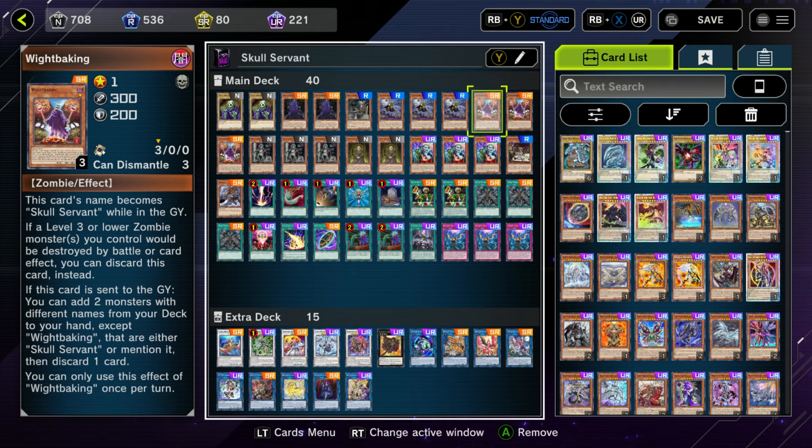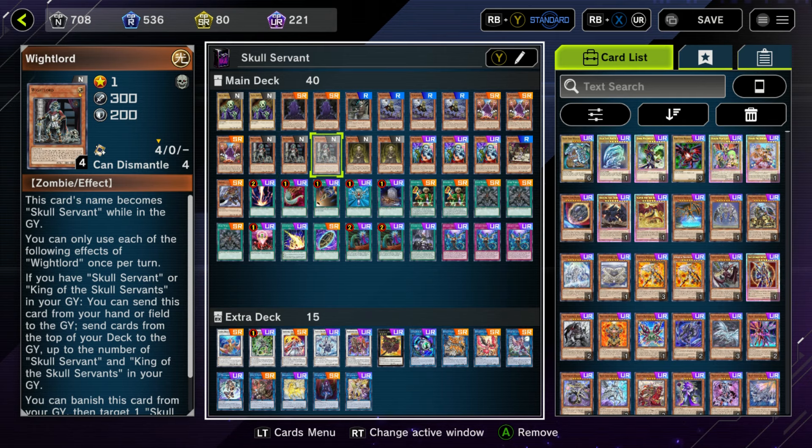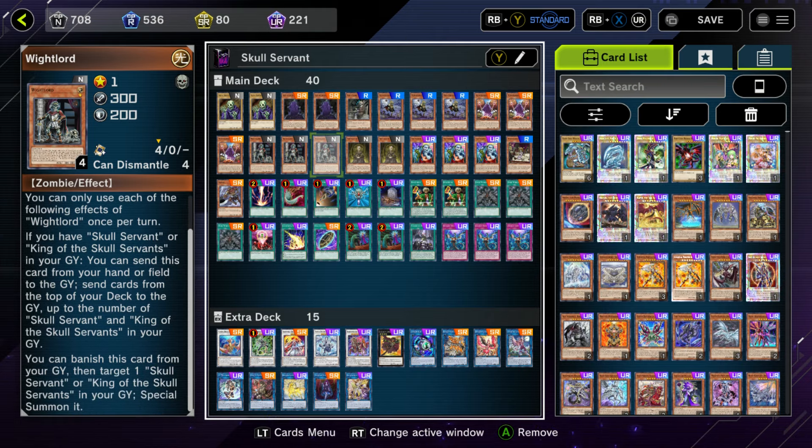Next up is 3 copies of White Lord, a newer card with 2 once-per-turn effects. The first: if you have Skullservant or King of the Skullservants in your graveyard, you can send this card from your hand or field to the graveyard, then send cards from the top of your deck to the graveyard up to the number of Skullservants and Kings in your graveyard — including this card. It's another good way to fill your graveyard quickly, though it's random. Its second effect lets you banish it from the graveyard to target a Skullservant or King in the graveyard and special summon it — a straight upgrade over White Princess's effect since it only requires 1 banish. Both effects are great, so no reason to run fewer than 3.